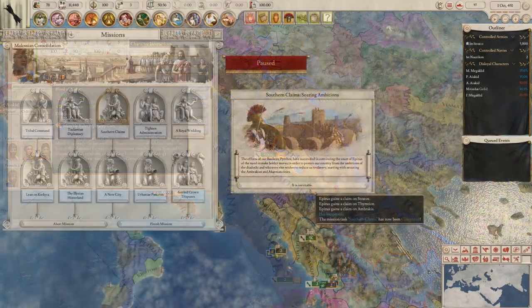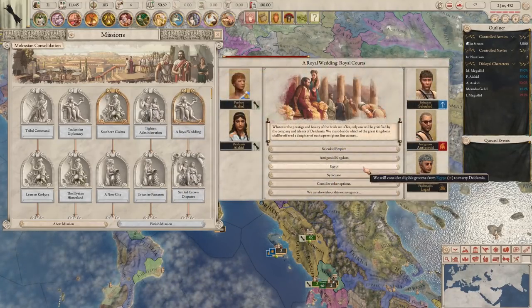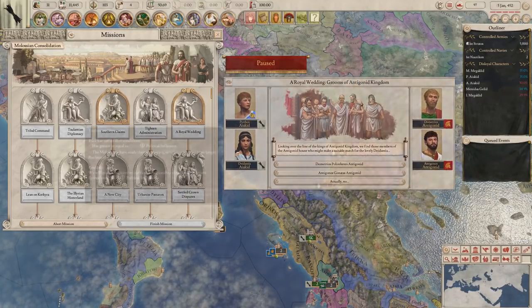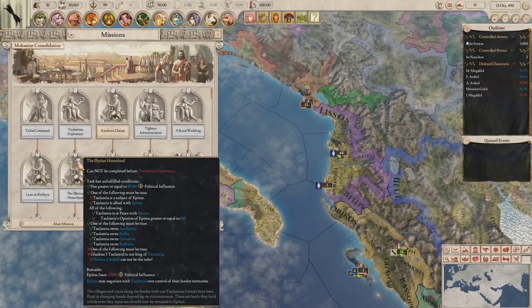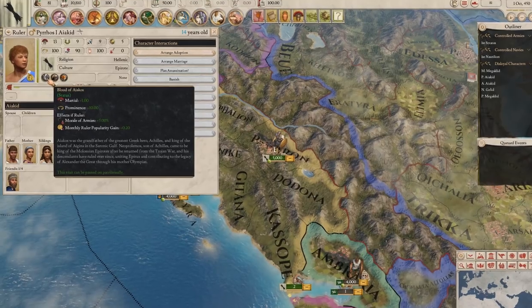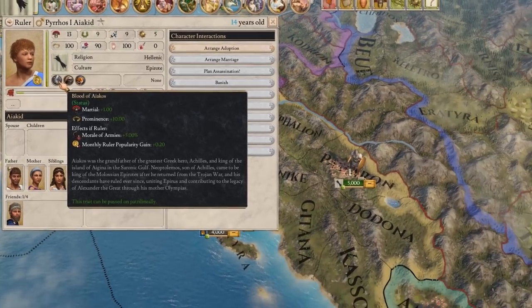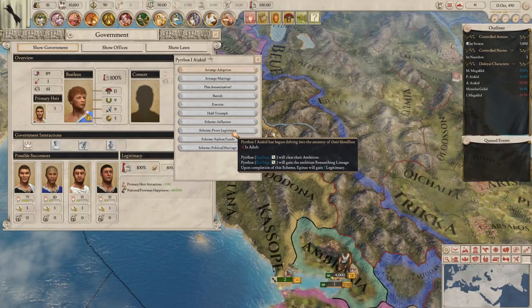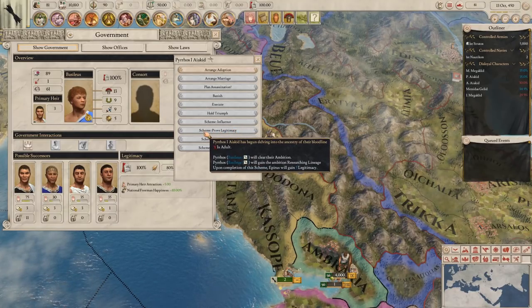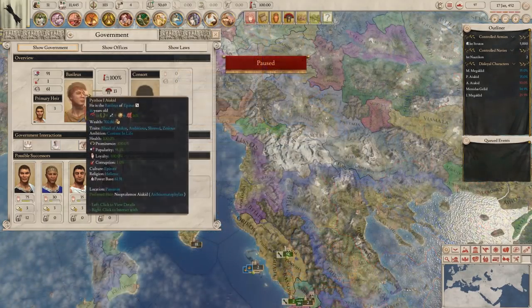Epirus' new missions focus on boosting the capabilities of your ruler, unlocking unique deities, and grants you a variety of events that will allow you to arrange marriages, form alliances, and integrate your Illyrian and coastal neighbors into your realm automatically as subject states. The Blood of Aeacus brings further bonuses to your court, and permanently increases the martial ability, prominence, and monthly popularity gain of your ruler, on top of a massive plus 5% army morale bonus to the military of your nation. In a method similar to other major Hellenic bloodlines, the Blood of Aeacus is passed down patrilineally, but you can reclaim this bloodline if it is ever lost by using the Prove Legitimacy scheme mechanic, and following the Researching Lineage ambition.